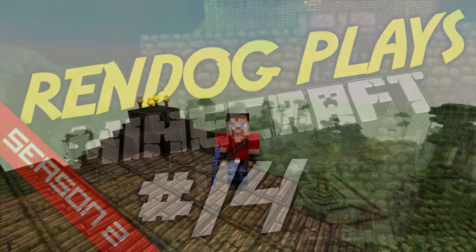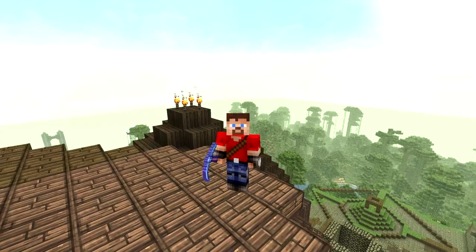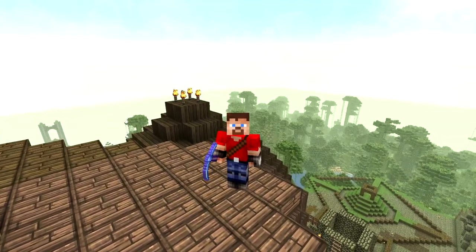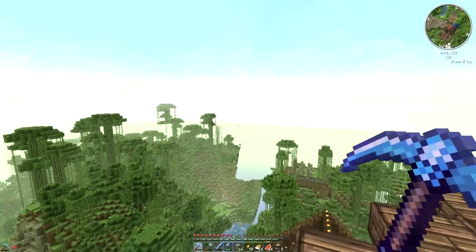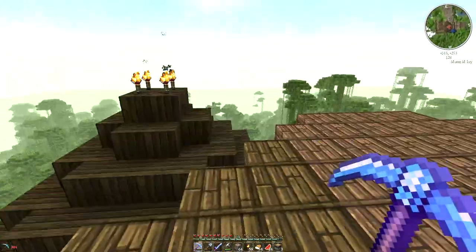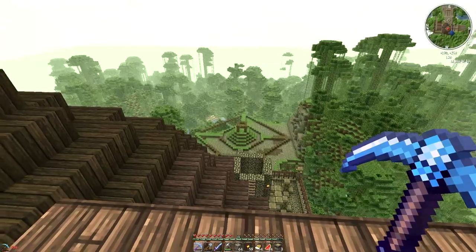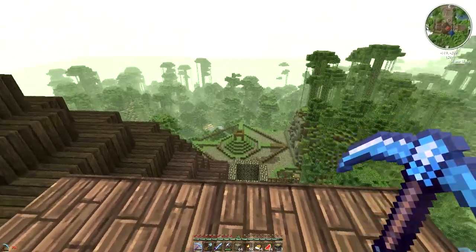Greetings CyberDogs! This is Rendog coming at you from the top of the life tree in this Let's Play Minecraft 1.4 survival series. In the previous episode we were building the foundation of the nether portal temple which you can see in the background, and in this episode we are going to be heading over to the strip mine way over there behind the great bridge to get some obsidian so that we can build the nether portal on top of the altar and get to the nether.